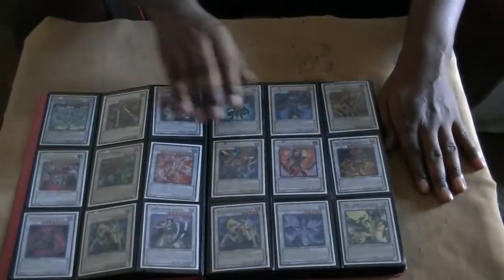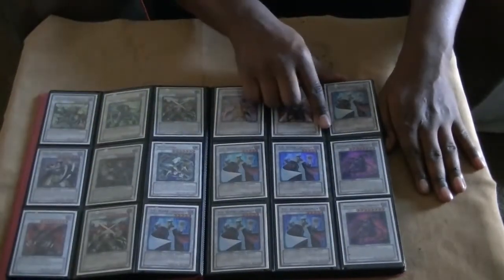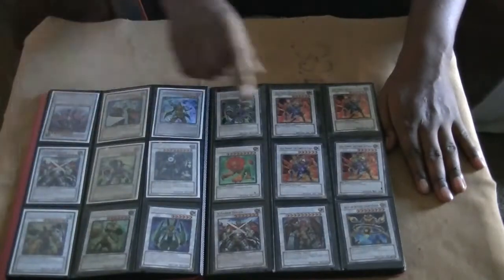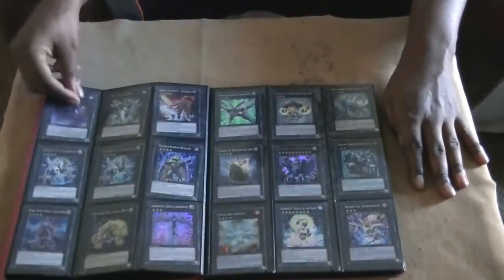Synchros, exceeds, and fusions — basically extra deck cards. I'm going to be going over this real quick. If I'm going too fast for you guys, that pause button is key. I have a lot of good cards. I need to put all this in white sleeves — it's going to be one of my wants.